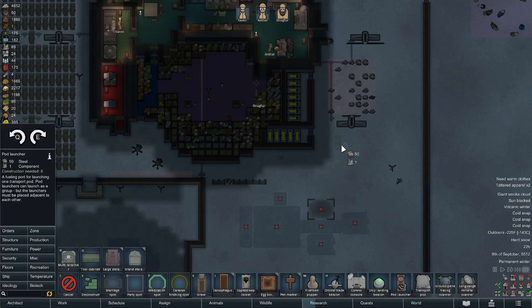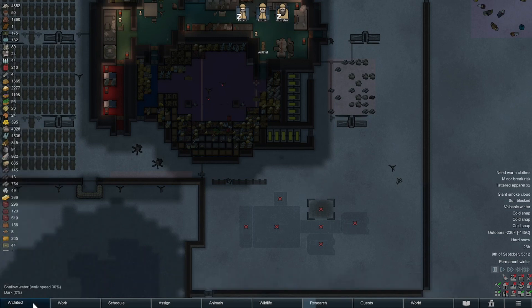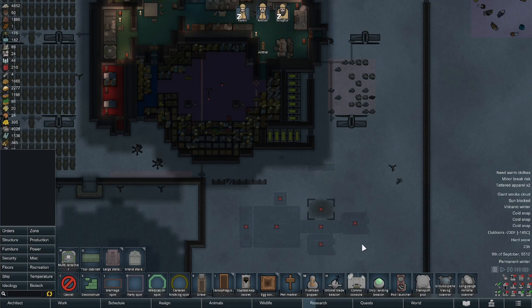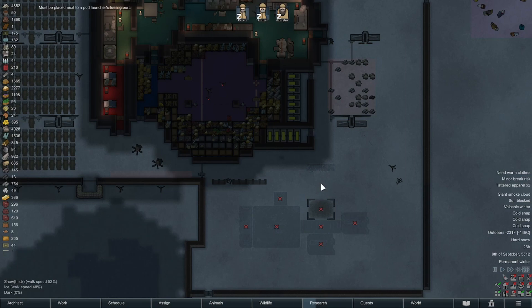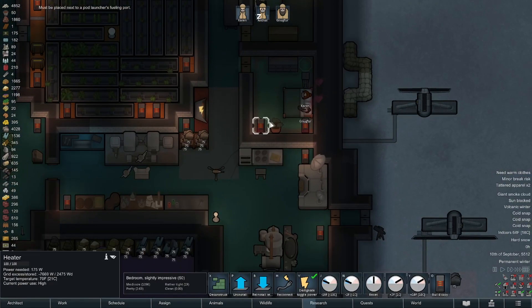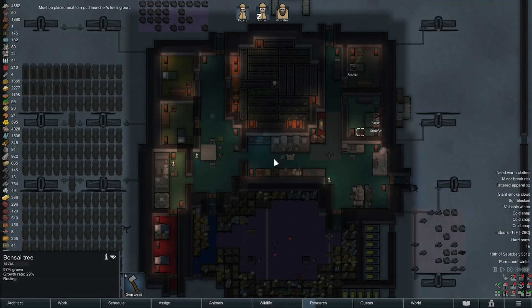I can put them here, but that's sort of a double target for the AI. It can't be there because the pod will end up under the roof - you have to put it the other way. I was going to commit to doing two straight away because we're going to have to send people out. I suspect they're not going to deliver us an AI persona core.